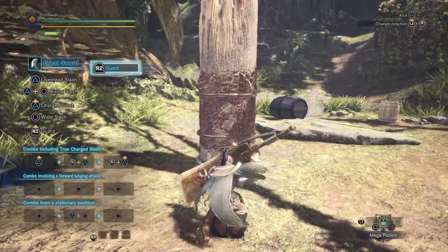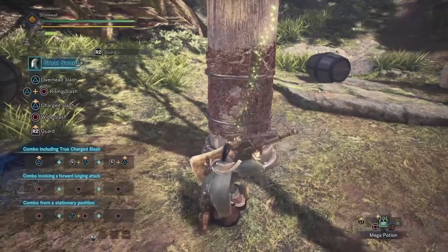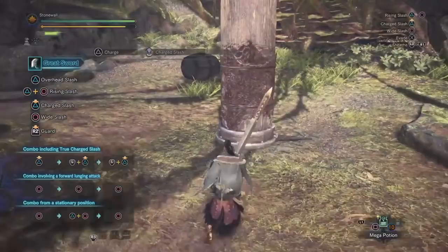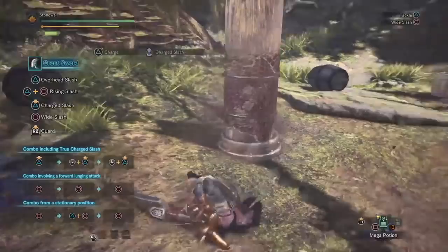Right trigger is for guard, and this can also be done straight up from sheath position. The most-used technique I've seen online for greatsword is to just constantly charge your attack, resheathe it, reposition, and charge again.